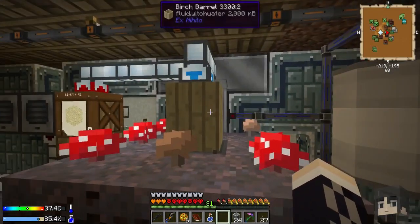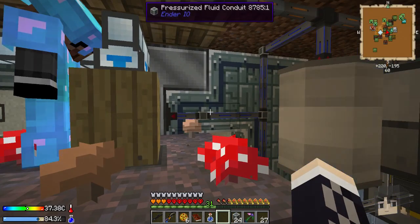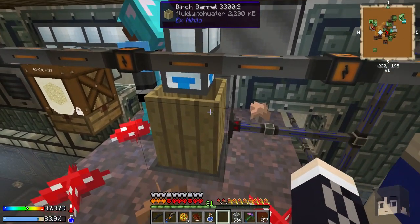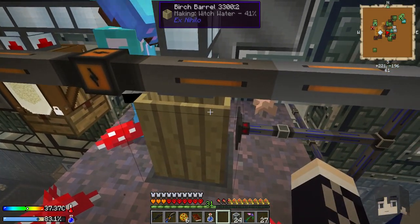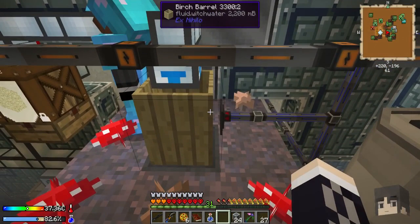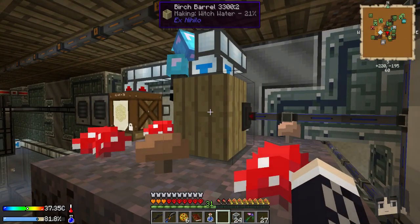I fixed the water issue up here - I just started having it send straight to the barrel. But here's the thing: this says it has 2,000 millibuckets of witch water, which doesn't make sense because a barrel should only hold one. It was holding two and now it's making witch water. The top looks empty which I think is a visual glitch - it's got 2.2 buckets of witch water and it's instantaneously filling up, which is not good. Ender IO is just kind of overfilling this thing.